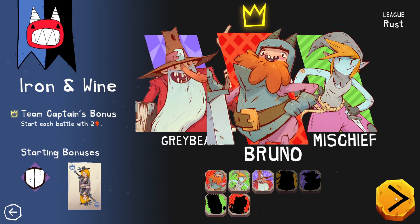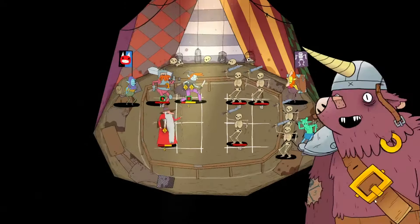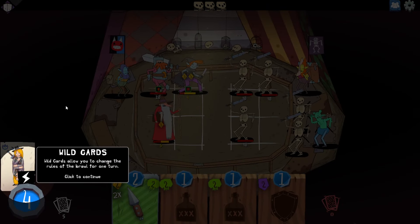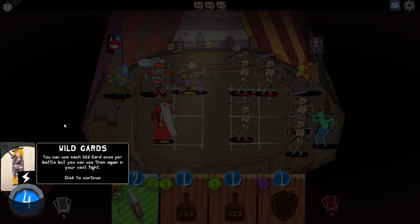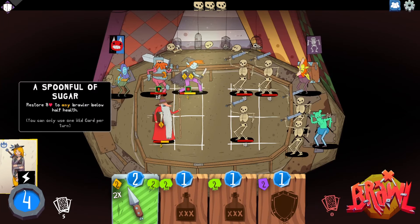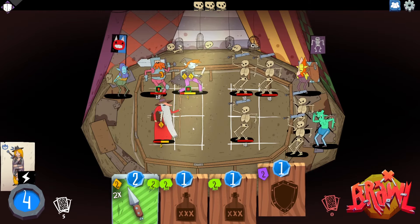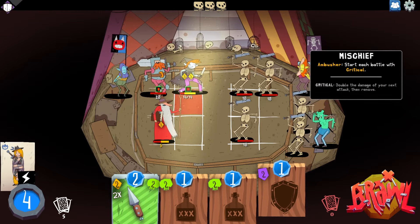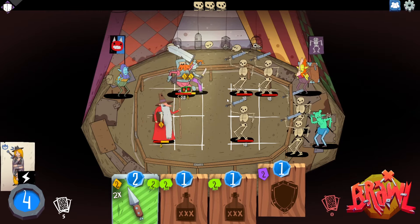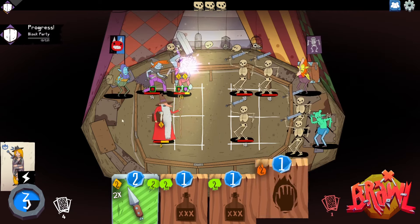Alright, here we go. We're in the Rust League — sounds better than Wood League at least. Iron and Wine versus Roadkill. Wild cards allow you to change the rules for the brawl for one turn. You can use each wild card once per battle but again for your next fight. You can only use one wild card per turn — use them creatively to turn the tide of battle. Mischief is the dex character, and she's currently getting absolutely wrecked on that front row.